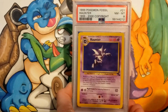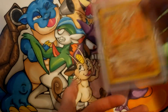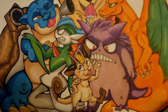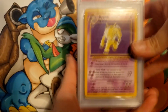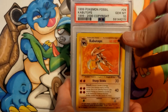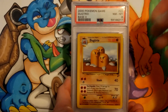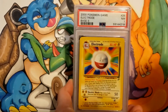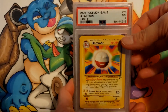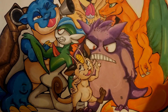10 for Gengar, 8 for Haunter, 10 for Hitmonlee, 10 for Hypno, 10 for Kabutops. 9 for Dragonair from Base 2, 8 for Dugtrio from Base 2. Electrode only got a 7, and Kangaskhan also only got a 7.